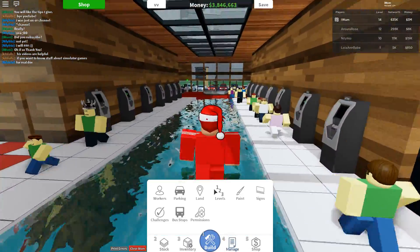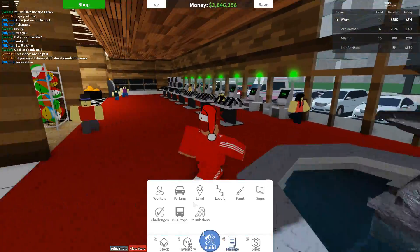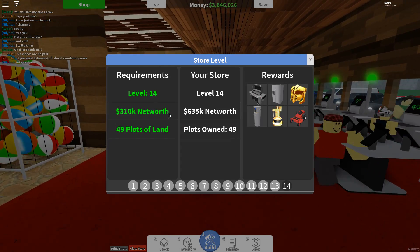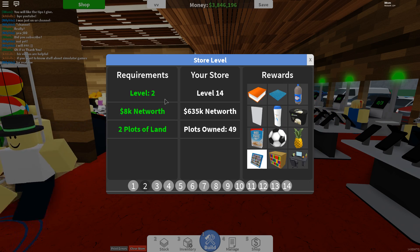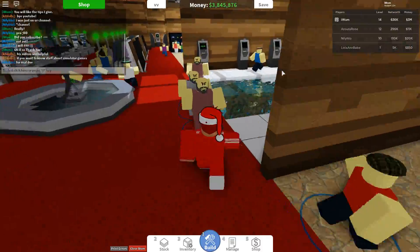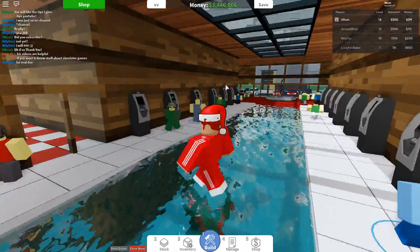To level up, you need to go to Manage. You can see how much net worth you need to level up. Go to Manage, then Land Levels. Right now, to get to level two you would need 8,000 net worth. Just put shelves down, buy a product, put it on the shelf, and you should get that pretty quickly.